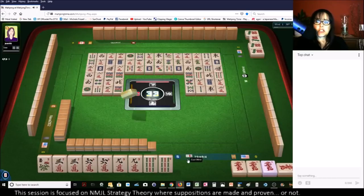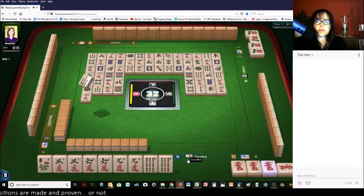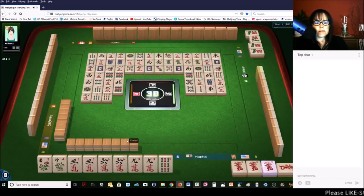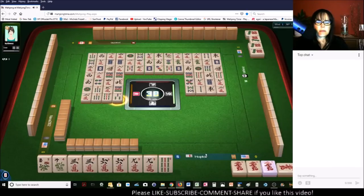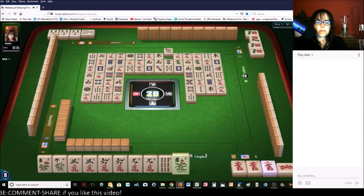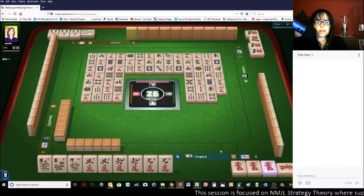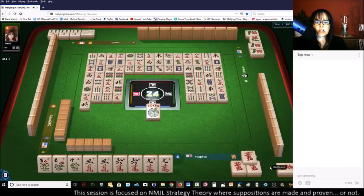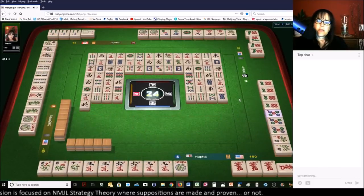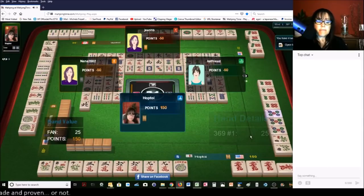Maybe they're playing addition — seven, five. There's only one five dot out, there's three one dots. We got a flower — that's nice! We got the other flower now — we need a six crack to win. Let's exchange for mahjong — there we go! Five, six, seven kongs — that's what they were playing, and they were ready, so the timing went well. The flowers came in.